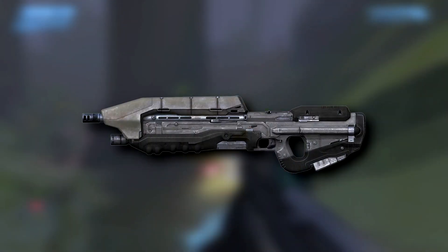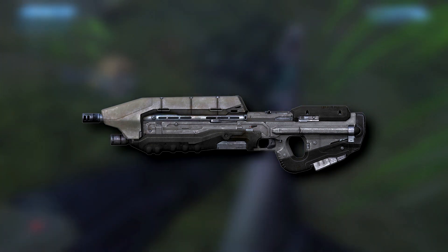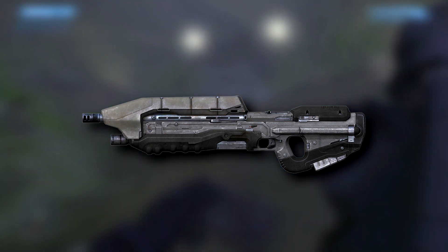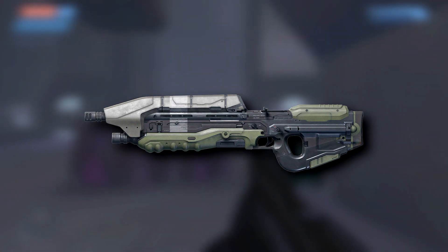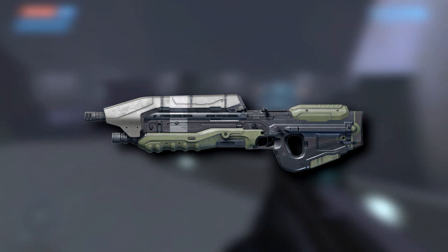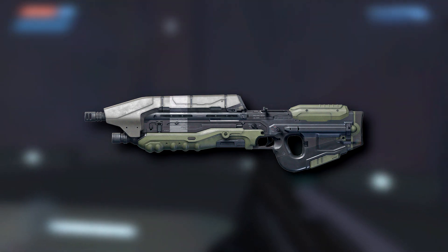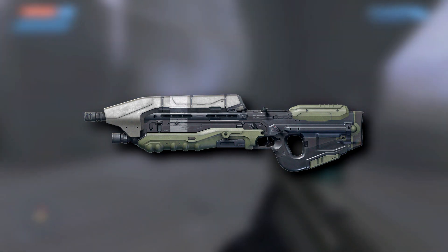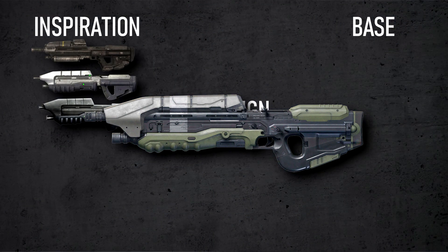Halo 4 made sure to make the assault rifle something new and fresh while keeping the essence of the classic design. This was clearly a callback to Halo CE and 3, with its clear distinction between the dark and light parts. However, instead of a cold dark grey colour, it went for something much darker and desaturated. Halo 5 kept Halo 4's silhouette besides the magazine and the stock, but changed the whole colour scheme — now making a callback to the assault rifle seen before Combat Evolved was released. The foregrip, stock, cheek piece, and magazine were now olive green instead of the more muted colours seen previously. It also reduced the amount of silver quite drastically and added a stripe, probably as a reference to Reach's design. This design will be my base.